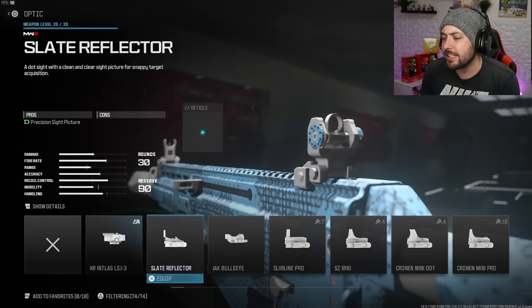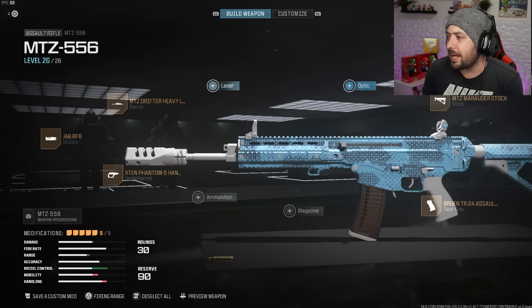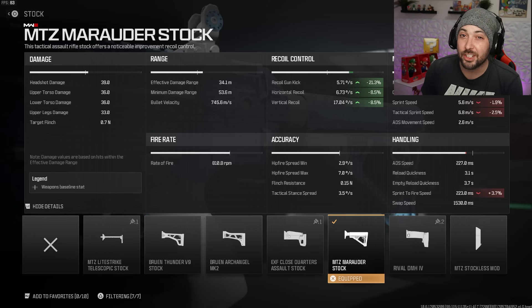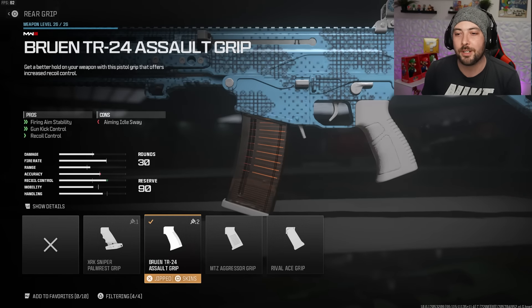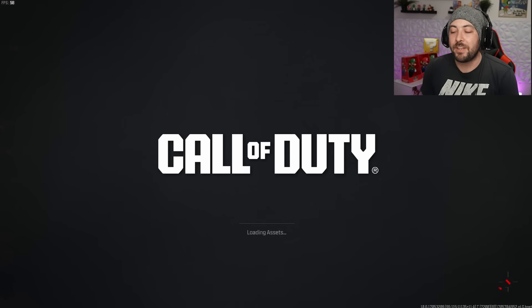I swapped out the optic for the Marauder Stock for recoil and gun kick control — gun kick is 21%, and both vertical and horizontal are 8.5%. You're losing no ADS and only about 3% sprint-to-fire. The final attachment is the Bruin TR-24 Assault Grip, giving 10% gun kick control and 7% recoil control and firing aiming stability. It's a very solid class overall.